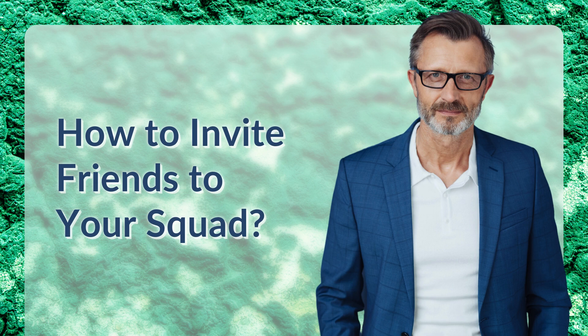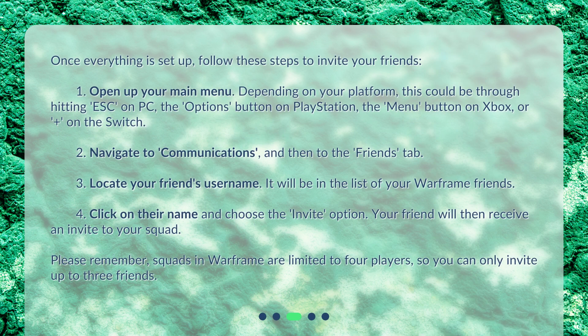How to invite friends to your squad? Once everything is set up, follow these steps to invite your friends. First, open up your main menu. Depending on your platform, this could be through hitting ESC on PC, the Options button on PlayStation, the Menu button on Xbox, or Plus on the Switch.